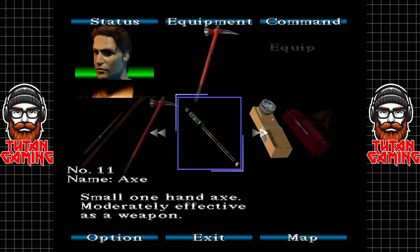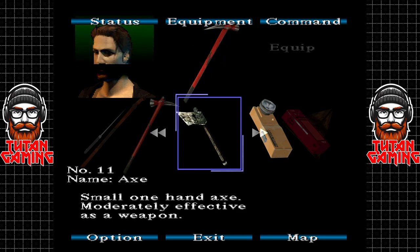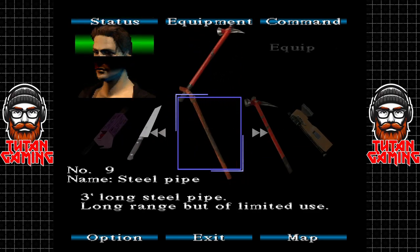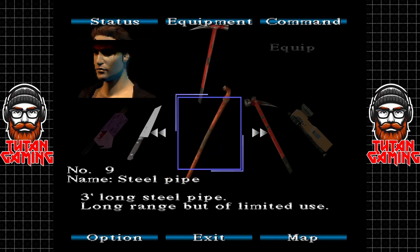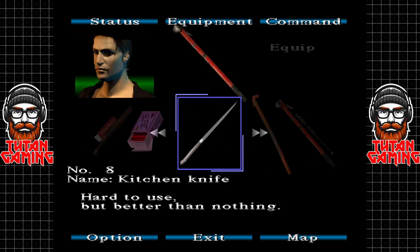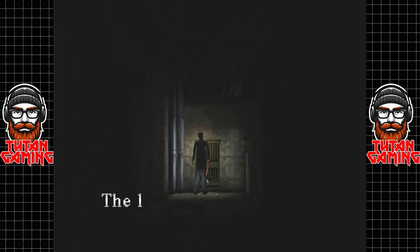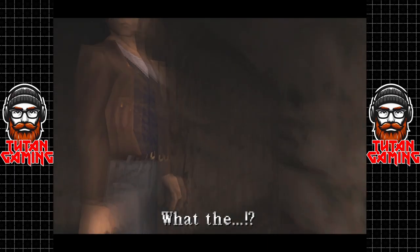Let's also read the stats on the axe we just picked up: 'Small one-hand axe, moderately effective as a weapon.' Emergency hammer: 'highly damaging but hard to use' — very powerful but you can't move. Three-foot long steel pipe: 'long range but of limited use' — it's just not powerful enough really. 'Hard to use but better than nothing' — I wouldn't even bother. Let's get out of here. The lock is jammed so let's go back the other way.